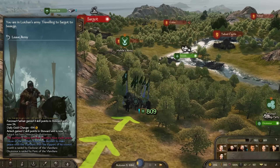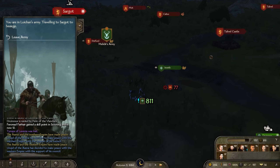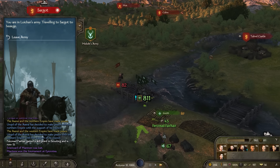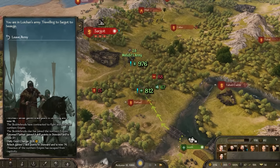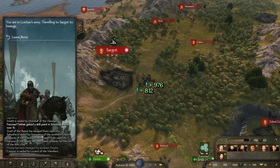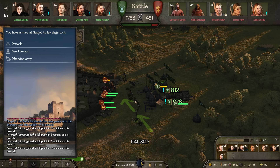Parties within armies now take fellow army members and nearby villages into account when sourcing food. The decision score calculation of patrol, defend and besiege stances was adjusted to increase siege success rates and the overall aggressiveness of AI armies, and the cohesion boost in behavior of armies has been improved, particularly when undertaking important tasks like defending or besieging. Finally, armies with low cohesion or that are not at war are now automatically disbanded, and each active army decreases the creation chance of a new army. These changes ensure that there are fewer, larger armies on the campaign map, resulting in more significant and decisive battles.